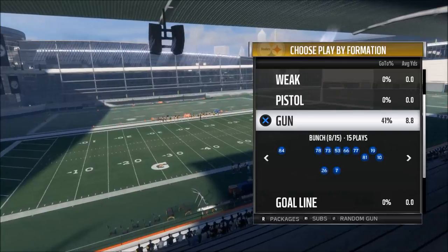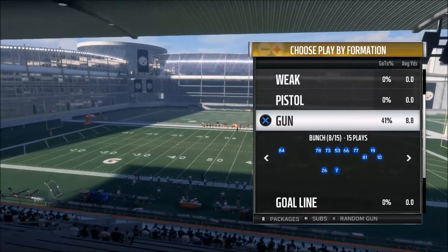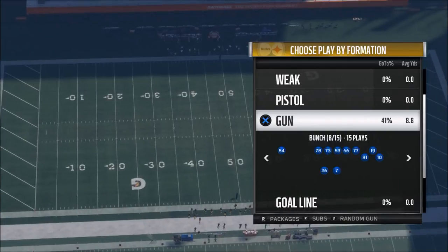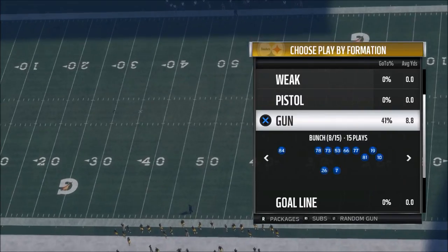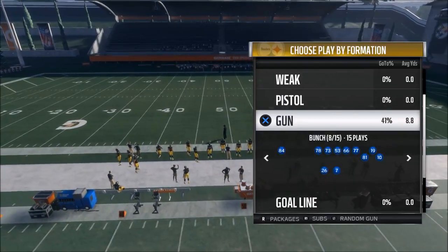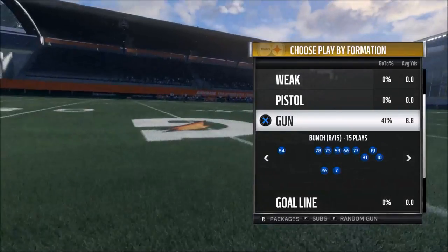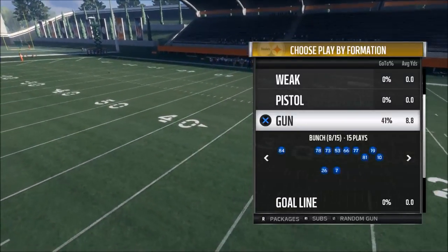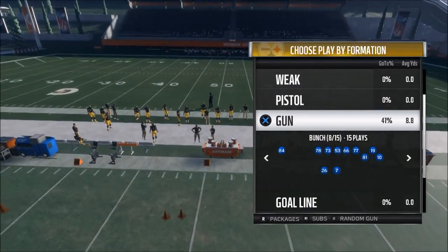As you're going through your playbook, the first rule is to have one formation — have one formation that you run probably 95% of the time. For me, that is the shotgun bunch out of the Pittsburgh Steelers playbook. I wrote books on it. If you're a subscriber to the premium membership or you got the free bunch guide, you know all about it. I run the bunch, and that is the best formation for me in Madden 18. I looked at all the different playbooks and found that the best shotgun bunch for what I want to do is in the Pittsburgh Steelers playbook.